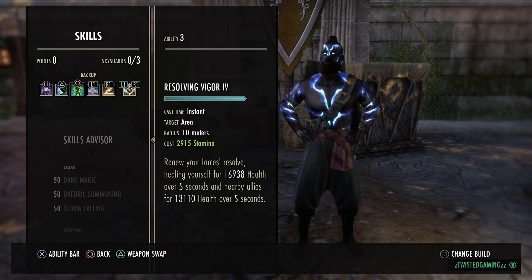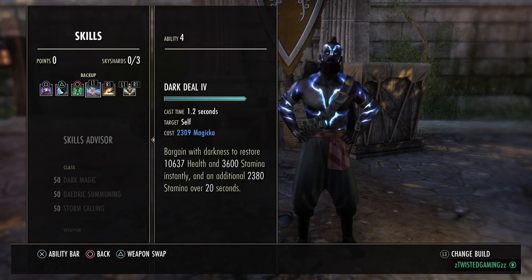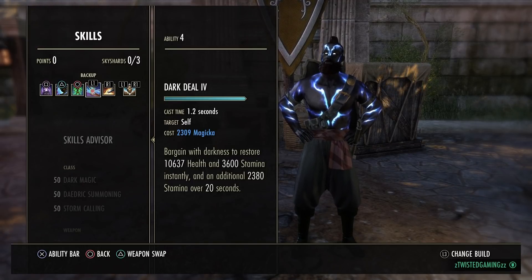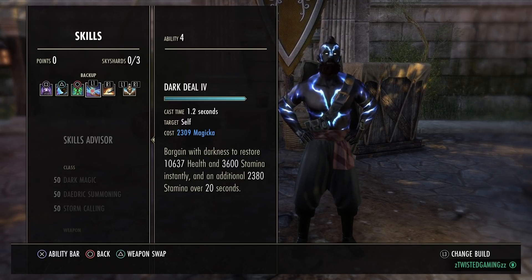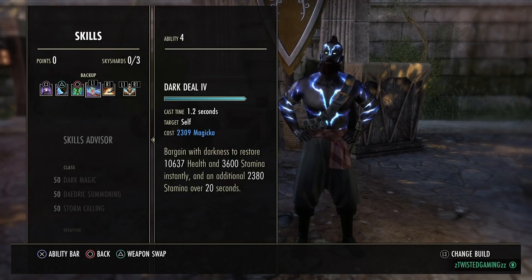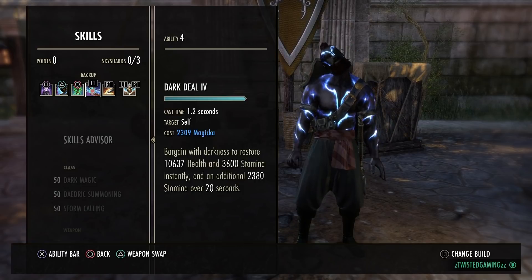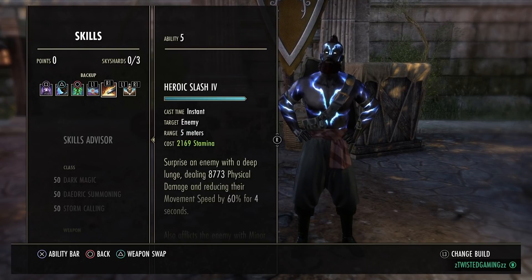Resolving Vigor is our heal over time with a burst heal component. Dark Deal gives us a burst heal and stamina back - to be honest, you're mostly using it for that cheeky burst heal rather than the stamina. Sometimes you'll need the stamina if you've been offensive for a long time, but because we have a lot of magicka on this build, you can spam Dark Deal two or three times in a row to get your health back quickly.